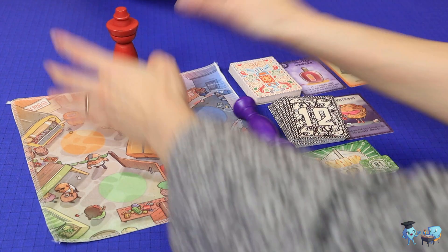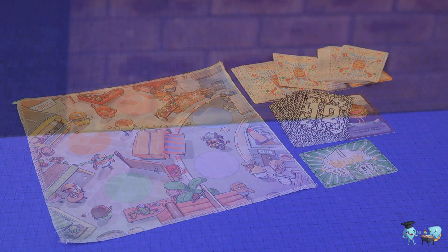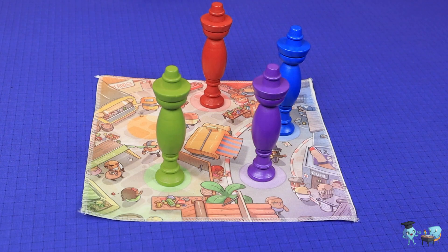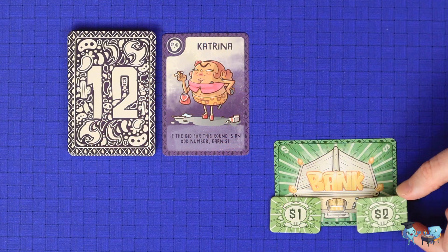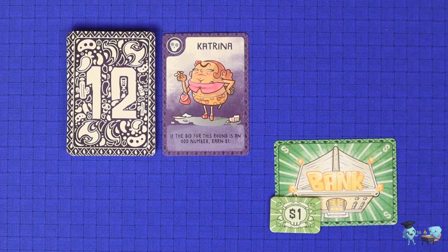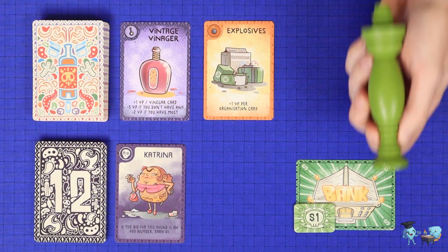Grabbing the green totem is the signal for all players to immediately try to grab the totem of their choice before another player gets it. Any totem is fair game, even if it's fallen off the table, until it comes to rest in someone's hand. If a player goes early and grabs a non-green totem before the green totem has been taken, the auction stops and that player suffers a penalty: they pay $2 to the bank and the auction restarts from the highest number. If the penalized player doesn't have enough money, they pay everything they have and must skip this round's auction.